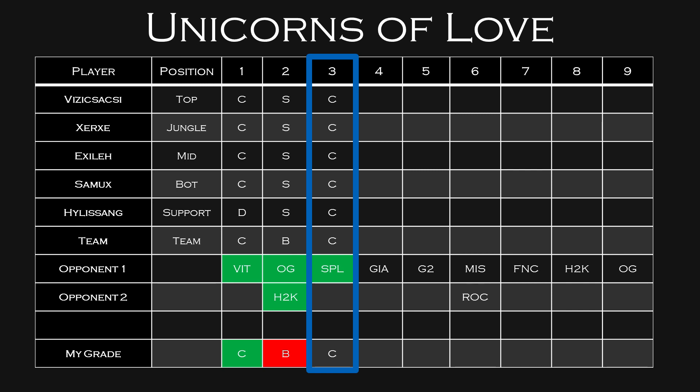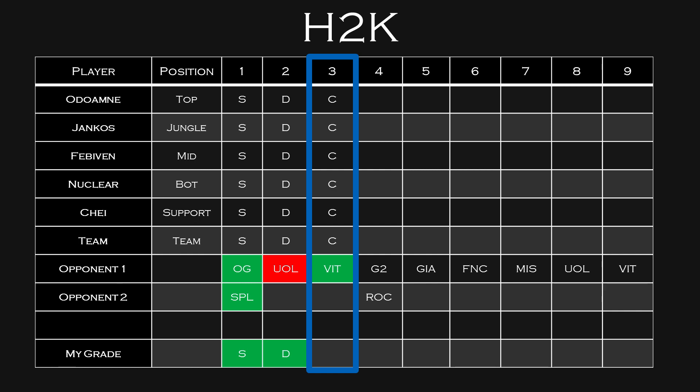Unicorns of Love looked really phenomenal in Week 2 — S-tier across the board except for their team score. They upset H2K, and I think they have the advantage over Splice since Splice lost to H2K. But they're not going to get a huge amount of fantasy points because they've only got one match this week. H2K is looking decent — definitely top half of EU. I think they'll be able to beat Vitality, but they'll only be C-tier this week. In Week 4, they'll play G2 and Roccat. I don't think they'll beat G2 unless they have a really phenomenal showing in Week 3, but they'll likely take it to three games and get decent fantasy points.